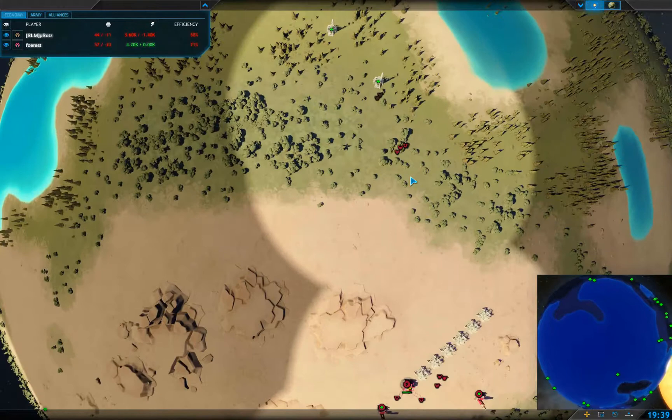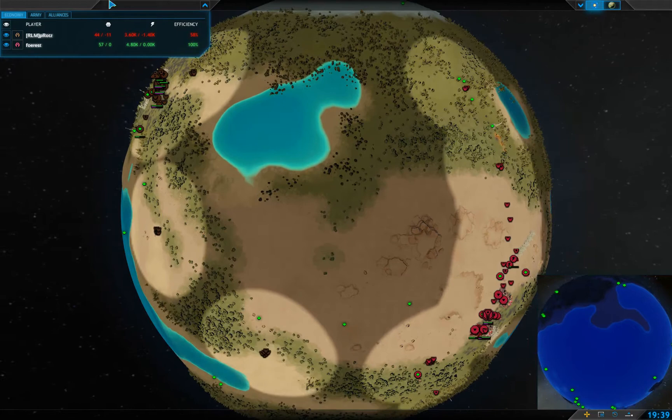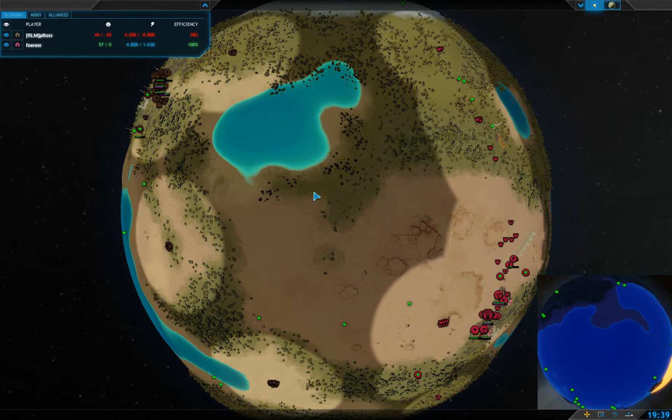It looks like we're going to have our first clash over here, and just barely — the fabrication bot goes down. Very nice win for Forest. Both players are hurting for economy, bouncing around, which is also common. Players don't know where their opponent is, though they do have a general sense of direction, which is a good starting point.